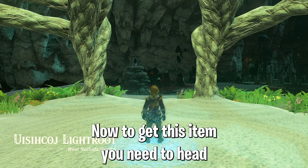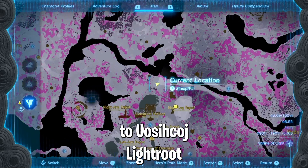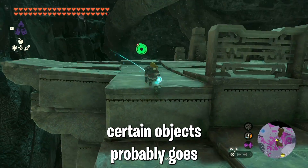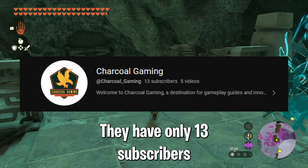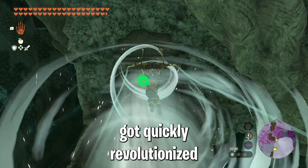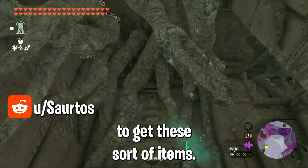To get this item you need to head into the right lag depot inside the Depths. The fastest way there is to quick travel to Uozi Kosh Light Route and then glide over there. Credit for finding out you can remove certain parts probably goes to YouTuber Charcoal Gaming, who used stakes in the past to get items — show them some love, they have only 13 subscribers right now and truly deserve way more. This however got quickly revolutionized by Reddit user Sortos, who found the cheapest and easiest method to get these sorts of items.